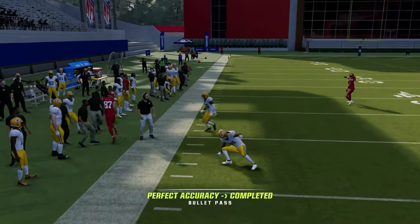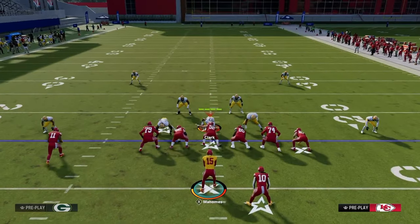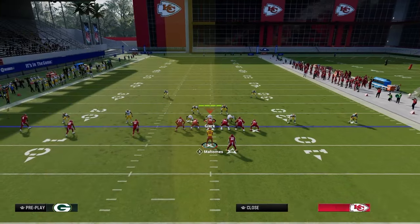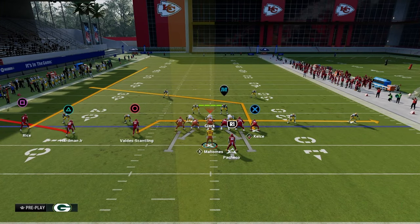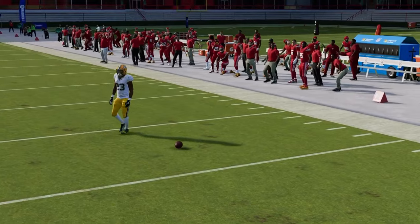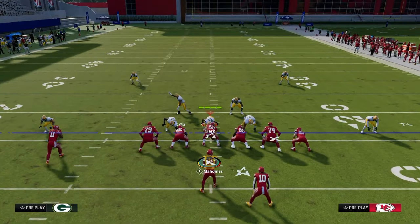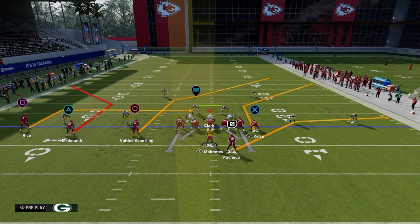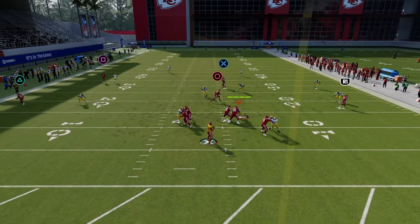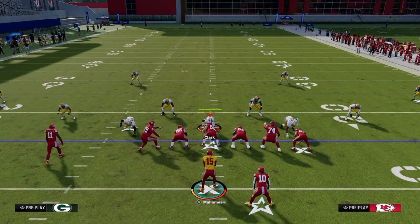What makes slant post better than shallow cross in certain situations: if you shade coverage underneath, the drag runs itself into coverage because the defense takes away flat zones. That's where the slant comes in — pairing the slant with a running back flat creates a high-low, and the slant finds a soft spot against those coverages. Super effective against shade-down coverage.